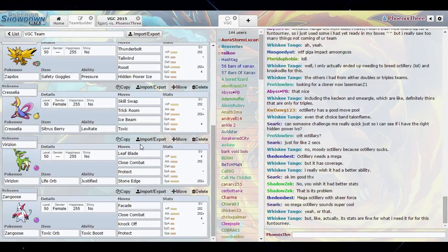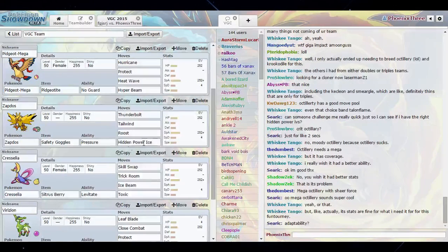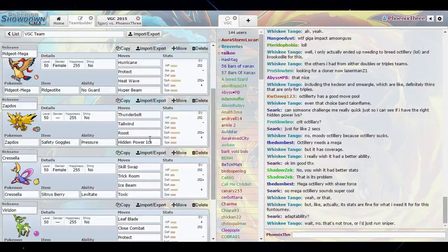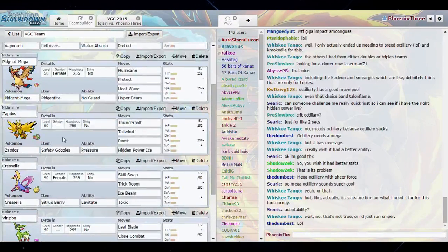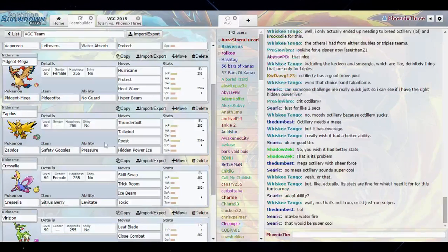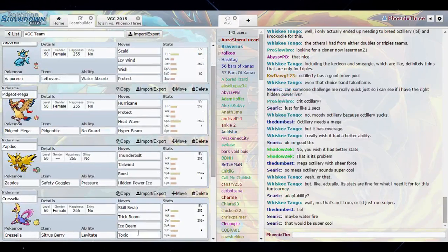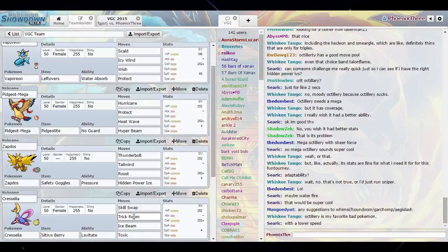I was thinking about putting Hidden Power Rock on one of my other Pokemon. Zangoose learns Rock Slide, but I'm not sure what I want to do. I may take Hidden Power Ice off of Zapdos if I'm going to be using it on Cresselia, because I'm always going to use Cresselia in a match. My Zapdos isn't running Speed either — it's running max Special Attack and max HP. The purpose is because I have Icy Wind, Tailwind, and Trick Room, so I can always outspeed something I need to be faster than.